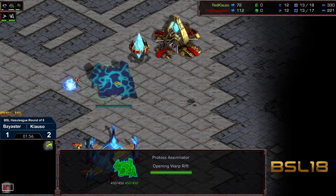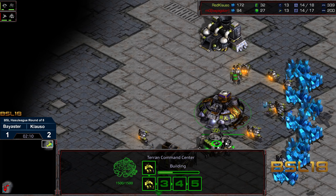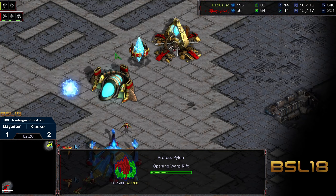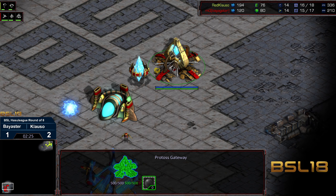Especially after game one and game two and everything that happened there — cybernetics core going pretty rapidly before additional zealot. Considering the aggression in the previous games, I'd just play it straight up and make sure he gets the three marines and that vulture out and grabs the expansion after that. If he just plays safe, considering how large the map is, he'll have a lot of opportunities here. Second pylon constructed in base, no first zealot as of yet from Byaxure — so I think he is just going to go straight into dragoon play. No scout as well.